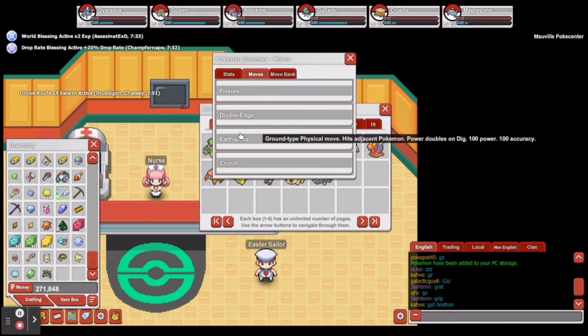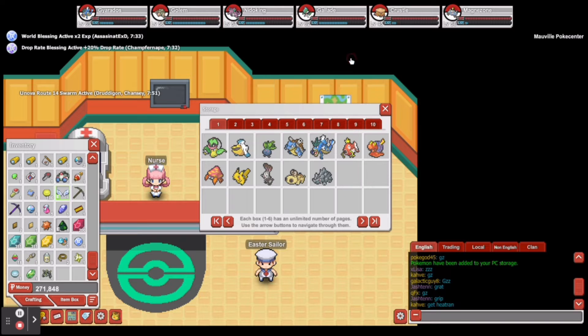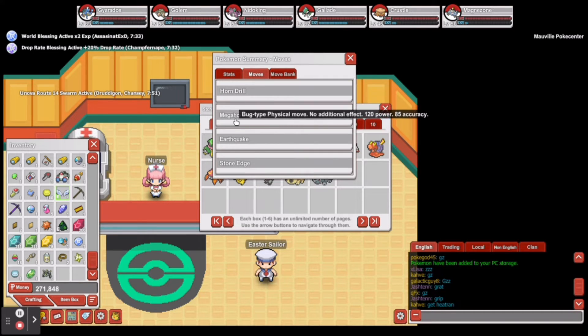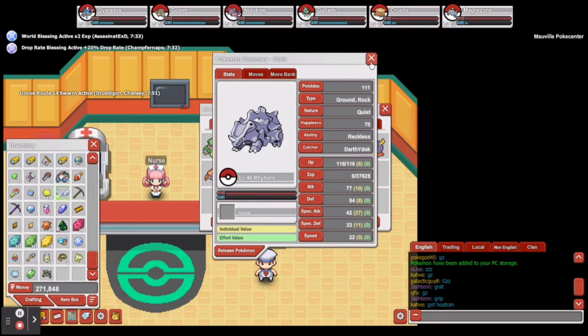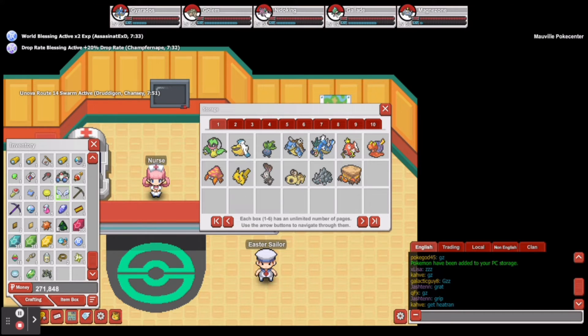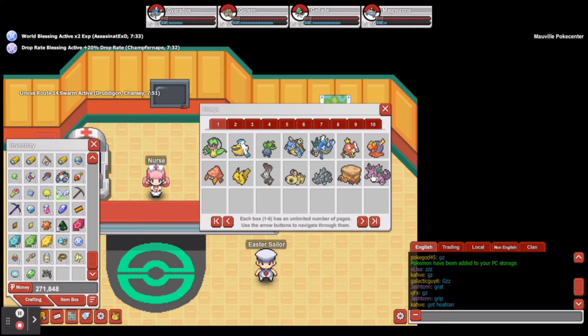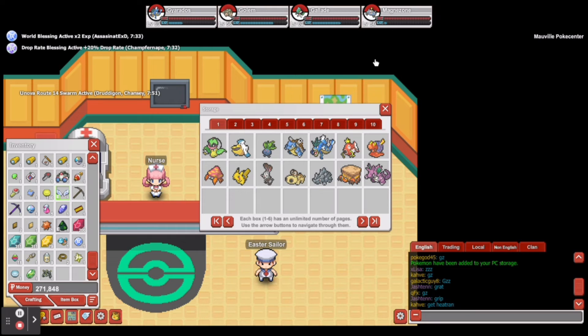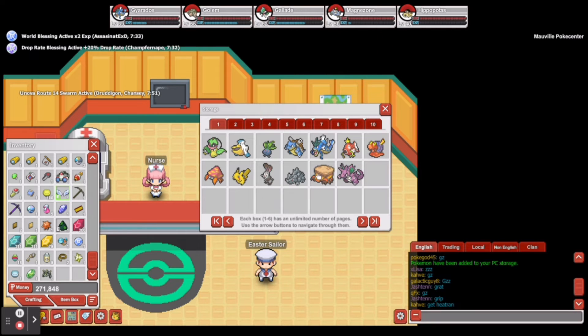He already has Earthquake, so we're gonna level him up to around 50. Earthquake on Rhyhorn too. We're going to cross off Needle King — Rhyhorn is gonna replace Needle King when he becomes a Rhydon. So we're gonna win with Hippopotas and Rhyhorn.